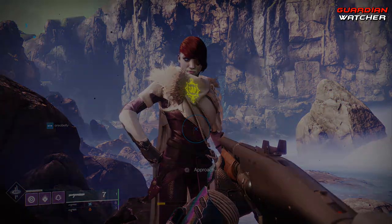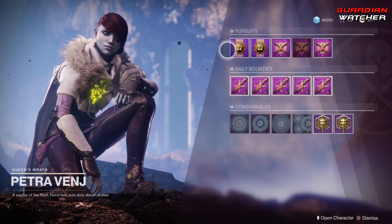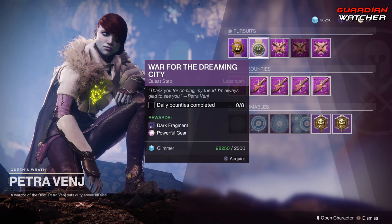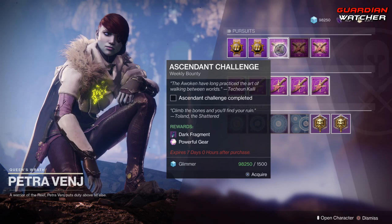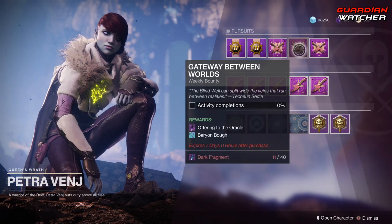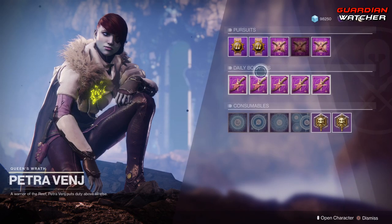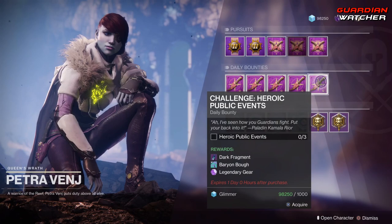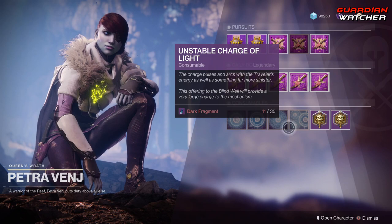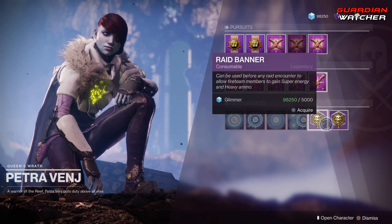Over at Petra Venj — once you come into the Dreaming City she is right in front of you. For her pursuits she has the Oracle Engine, the War for the Dreaming City, the Ascendant Challenge, Gateway Between Worlds, Audience with the Queen, as well as her regular bounties. Then we have your consumables which you can use at the Blind Well, and raid banners with two different ways to get those.